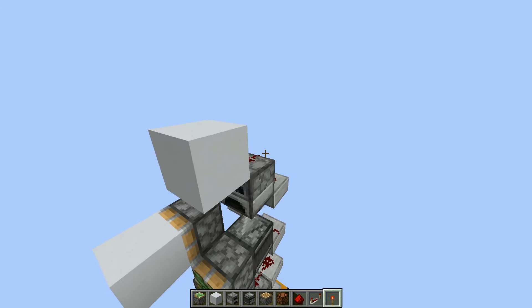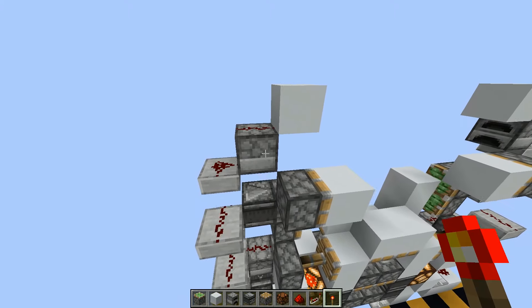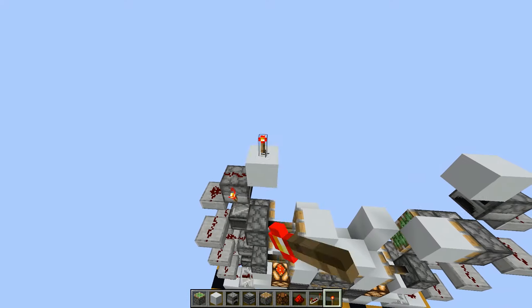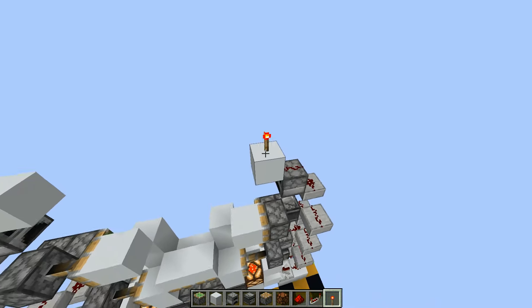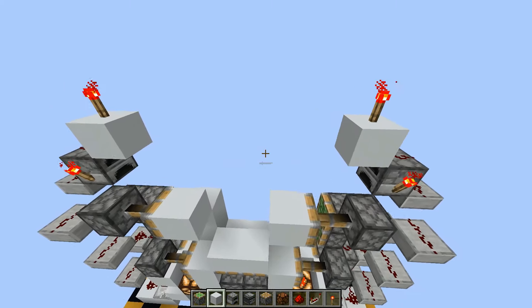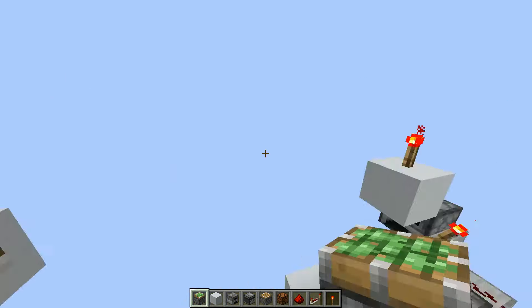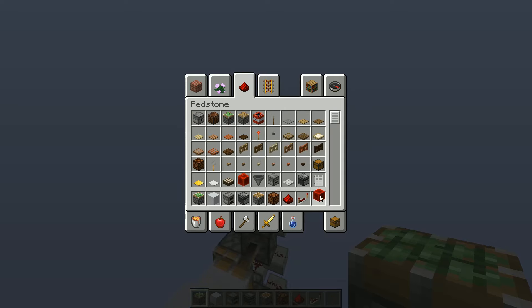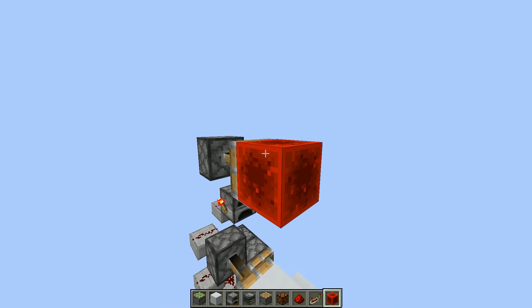Then take out your torches again. You are going to place a torch on the side of this furnace, and a block on top of this block, just like that. Then place the sticky pistons on either side, take out a redstone block, and put it on the faces of them.